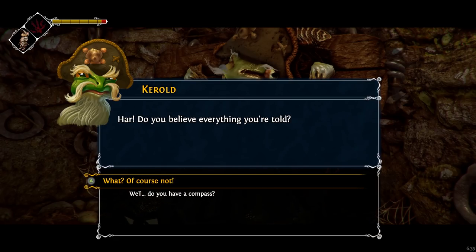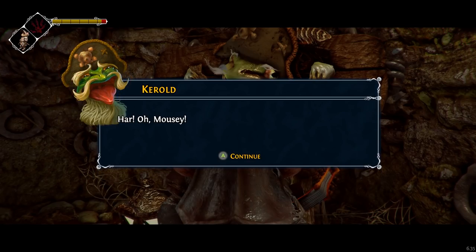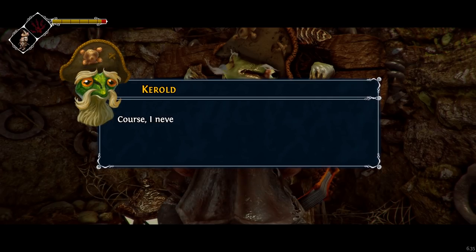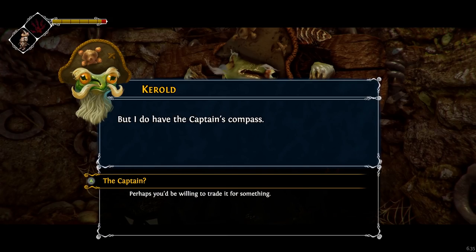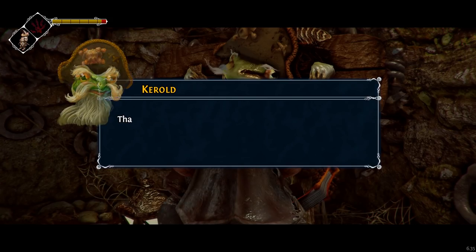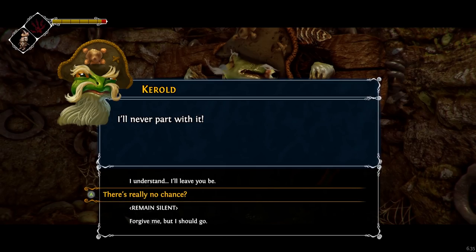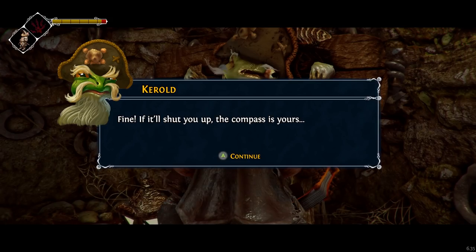Well, do you have a compass? Oh, Mousy. It would be a poor navigator who didn't have his own compass. I never had one. But I do have the captain's compass. Perhaps you'd be willing to trade it for something. Never. That compass is my most treasured possession. I'll never part with it. Remain silent. Fine, if it'll shut you up, the compass is yours. But first, I need you to do something for me.